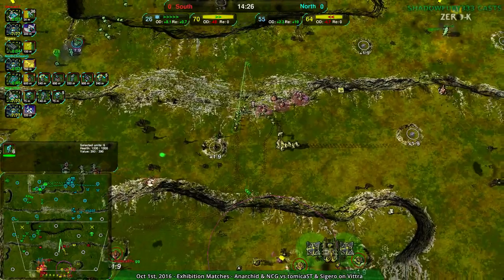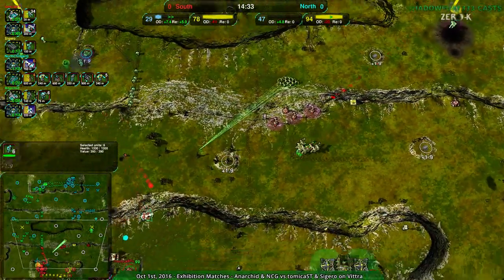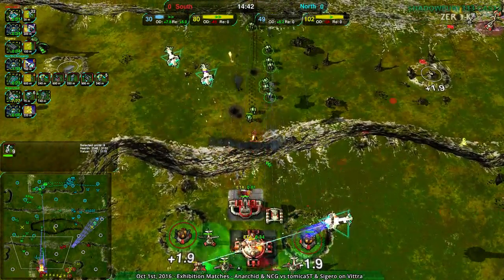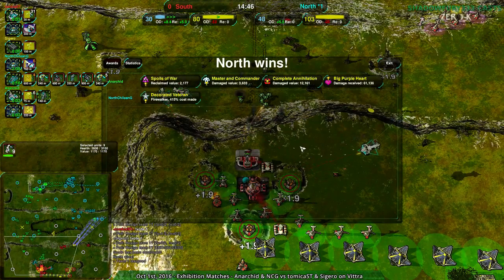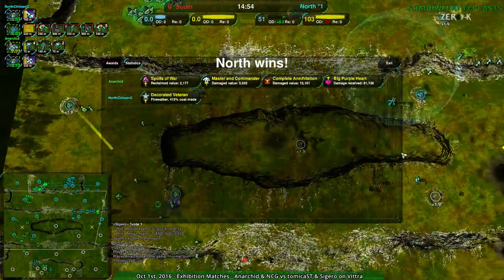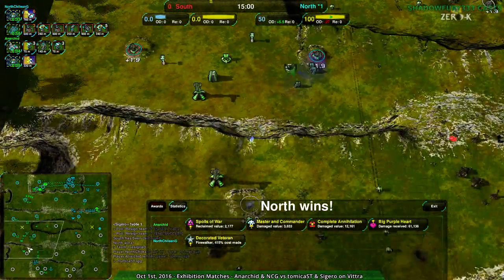I didn't really see a whole lot of what Sigeru was doing — I was focusing a lot on Atomica. Sigeru was just sort of pushing back keeping North Chilean G at bay — not really a bad strategy. The hammers were a good idea against the defenses, and it got rid of the moderators as well. That's the thing with 2v2 — Atomica was getting hit hard. Atomica didn't defend a whole lot but did a lot of offense, and after losing that center assault — especially the Redbacks — there just wasn't a whole lot left to push.